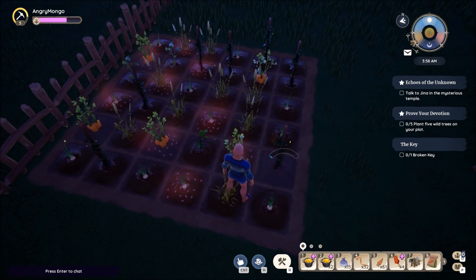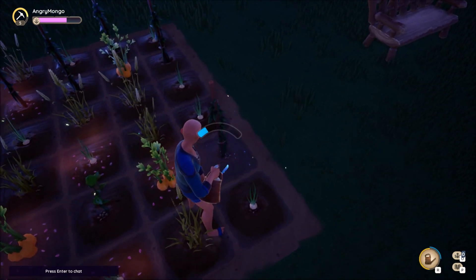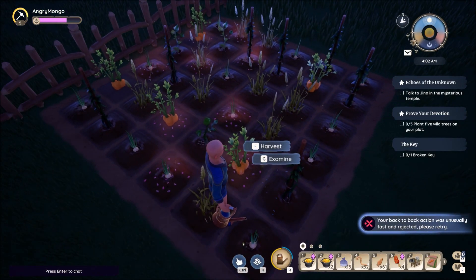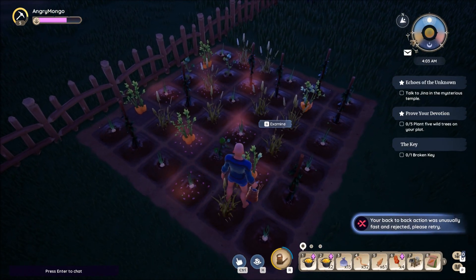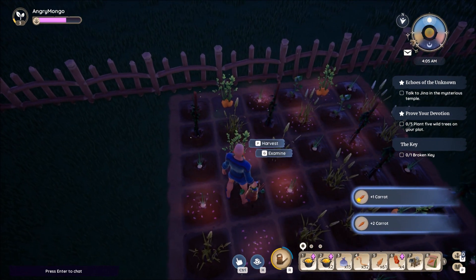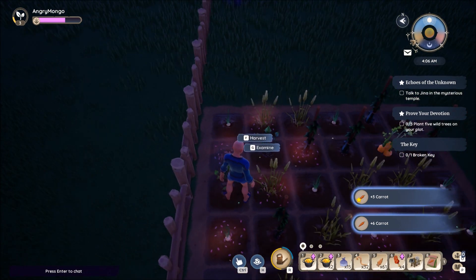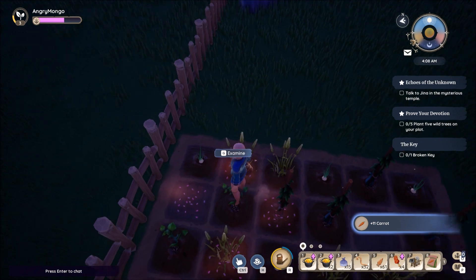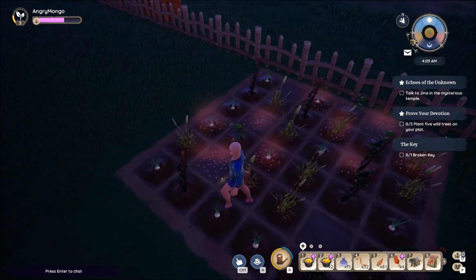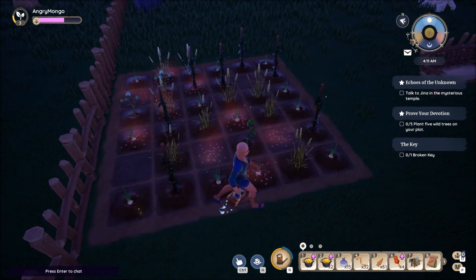Let's see — we can actually harvest some stuff here. My tomato needs watering — I didn't realize that. Let's harvest these. My crops are done. And we're gonna, once we get enough seeds set out, we're gonna start doing these plots so that we can maximize the boosts on them.